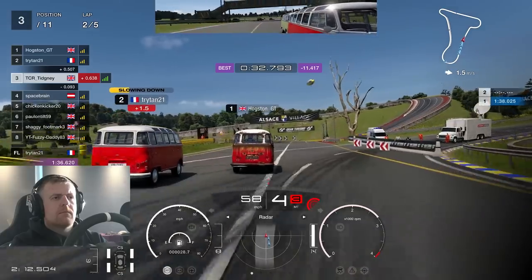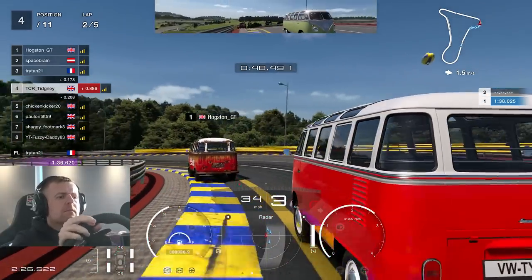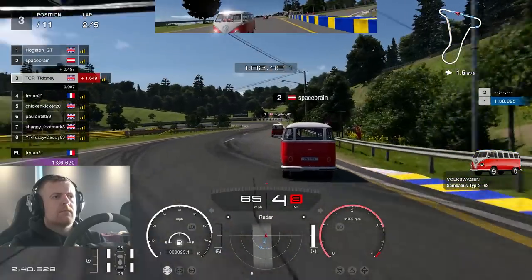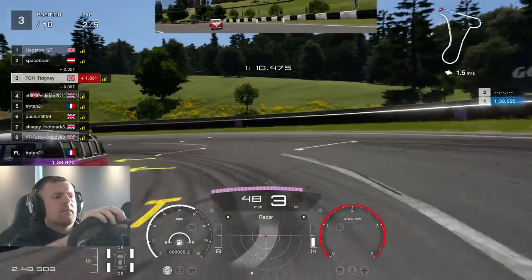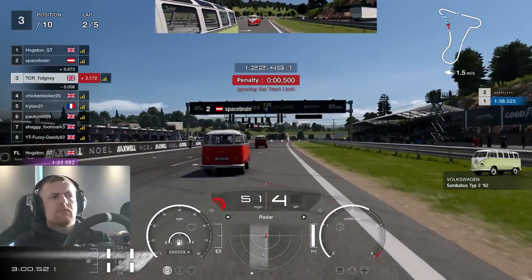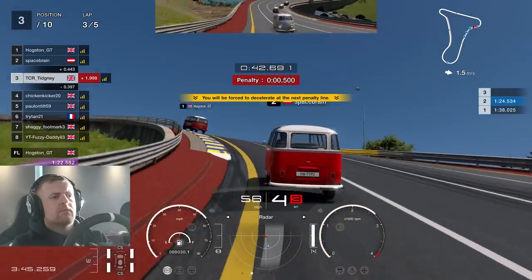We advance further on in the race with Space Brain on our inside. We give them a bump draft through the left-hander and we're up into P3. Chicken Kicker takes a penalty, so I'll take full advantage of them being ghosted to take the racing line. Someone dives down the inside again, not giving much room, and they keep turning right into me. I'm having to turn left and unfortunately get a track limit penalty — very frustrating, as there was no need to turn right.